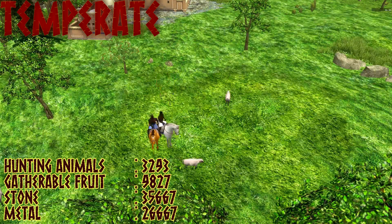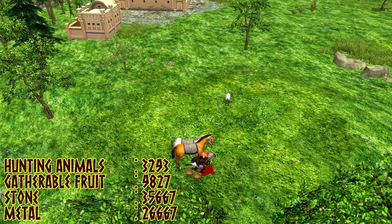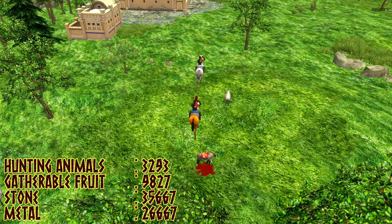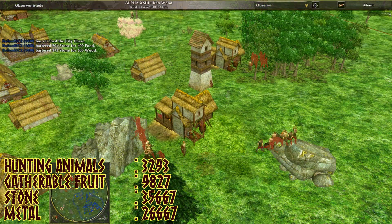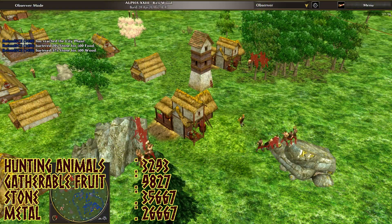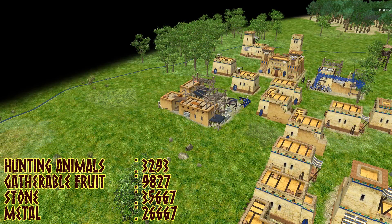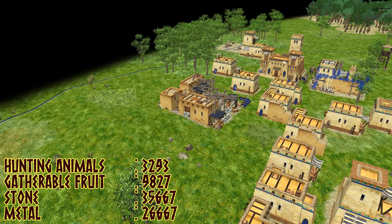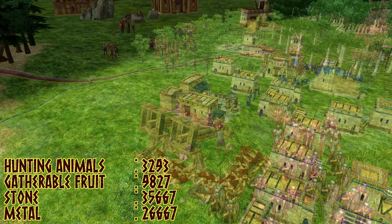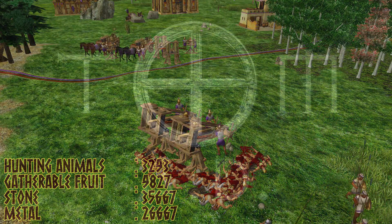Temperate is a biome on the lower end of hunting animals. You're mostly going to get deer with a handful of sheep thrown in, but don't expect to produce a massive hunt-based cavalry army on most maps with this biome. On the flip side, you'd have to be mad not to get the wicker baskets upgrade, as there's just so much fruit available. An average of almost 10,000 of pickable fruit doesn't lie — only desert beats this, and it's double all the other biomes. It's also a biome with plenty of wood and slightly above average for minerals, so it could favour siege engines.